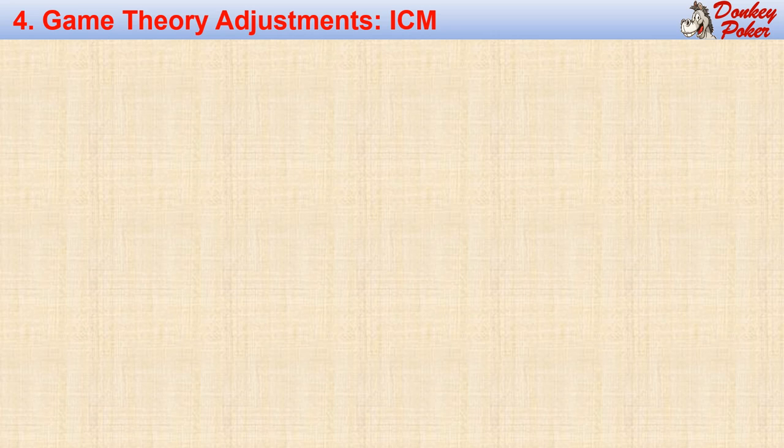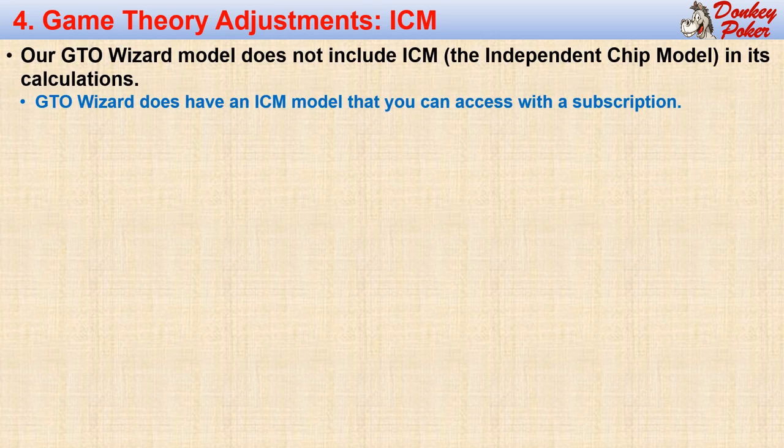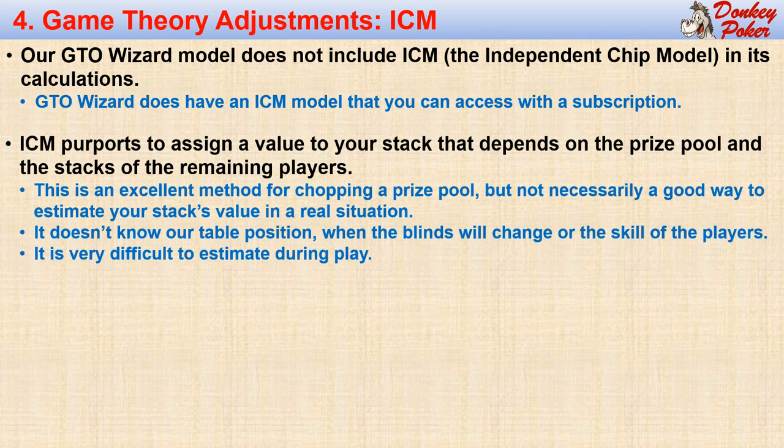We will develop a GTO baseline strategy in this lecture, but we will usually adjust our decision based on several factors. First, game theory solvers don't generally include ICM in their calculations. ICM tries to assign a value to every player's stack, one that depends on the prize pool and the stack sizes of each remaining player. This may be an excellent way to chop a prize pool when everyone agrees to end the tournament, but might not be accurate for assigning the value of our stack when the tournament is still in progress. For example, ICM does not know what our table position is, it doesn't know whether the blinds will change and when they will change, and it doesn't know the skill level of each player.